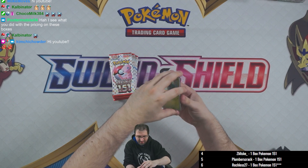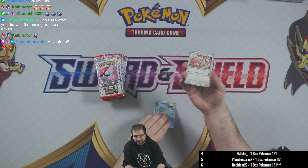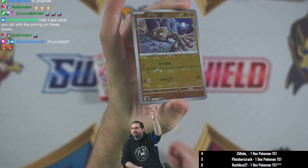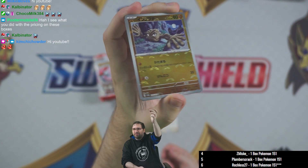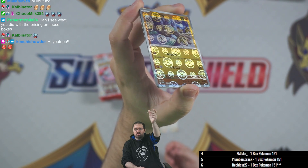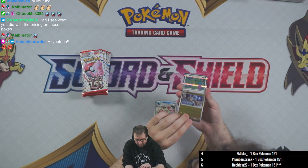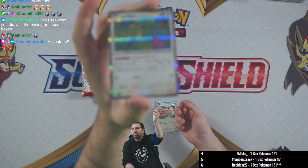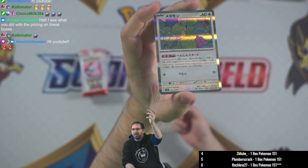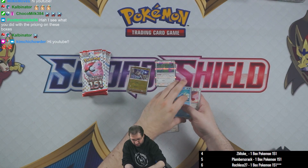In pack number one we have a Bulbasaur, Tentacool, Lickitung, and our first pokeball holo of the box on the Geodude — we get one of these in every pack. But there will be one Master Ball holo rare instead of a pokeball; it looks slightly different. This one has the Geodude, and Ditto is the holo rare. Very nice. Cedra uncommon and Pidgeot uncommon.